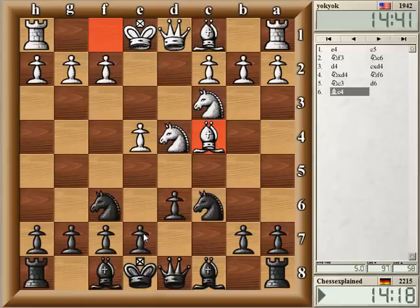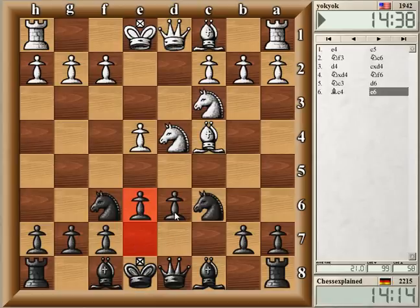He played bishop c4 which is mostly called the Sozin attack — an old favorite of Bobby Fischer actually. Black's main move is e6 here. I don't really know the details so I need to make up my own theory as the game goes on.